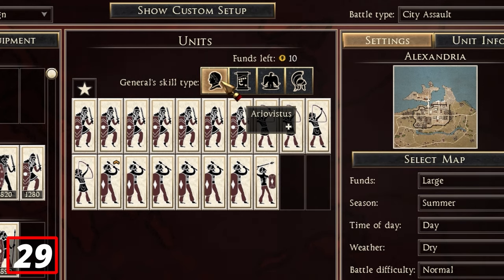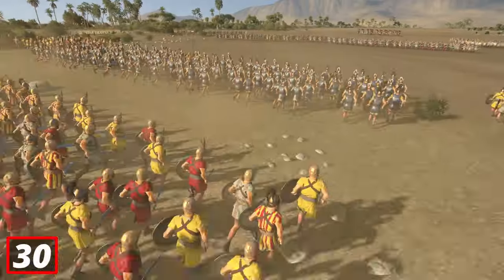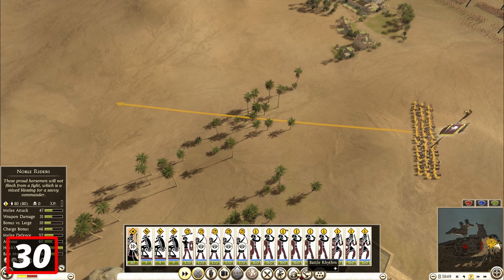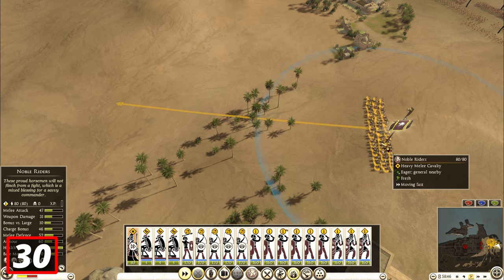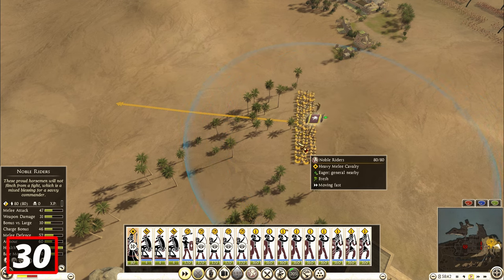Strategist is the best standard general ability for all factions and generals. But the absolute best general ability is the Ariovistus ability — only the faction Suebi can bring that. Not a lot of people know that the battle rhythm ability from the Strategist general will give your unit extra speed. So if you're trying to catch or escape a unit, give them battle rhythm and they will start running faster.